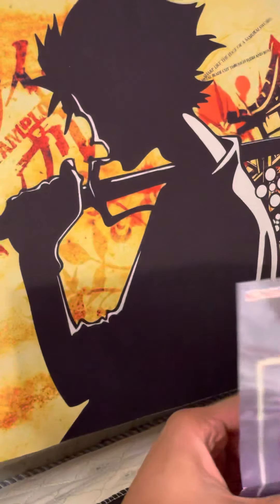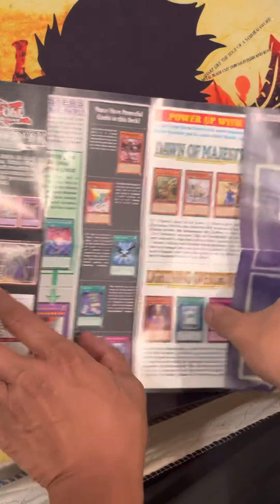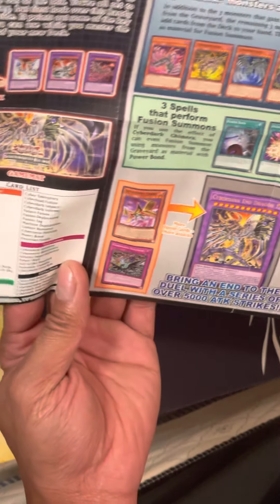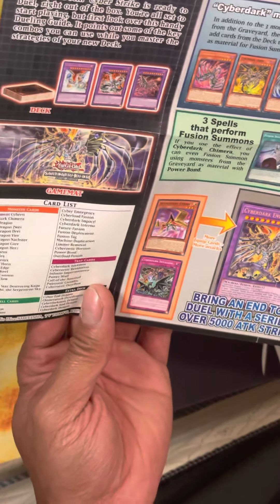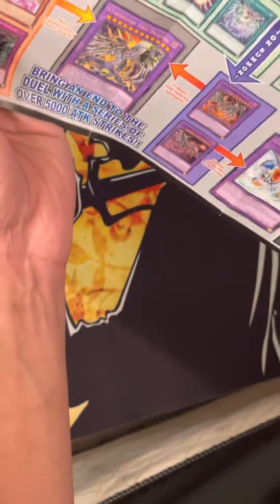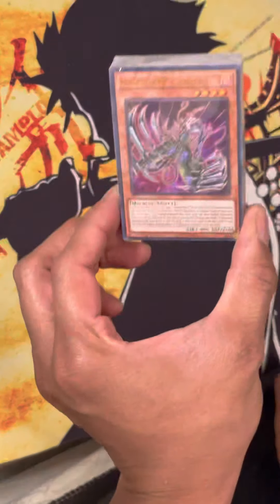Let's look at the playmat. Ah, these playmats — there was that one Gold Series set back in the day that came with a playmat. Good times. Of course, it shows you cards that could make the set better. My recommendations: I recommend Galaxy Soldiers and the XYZ cards like Infinity and Nova. They would make the deck 100% better. All right, let's get into this video and open the structure deck.